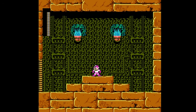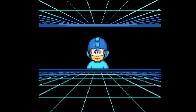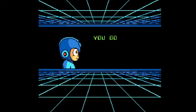Flash Stopper only works with Pharaoh Man — if you try it on any of the other bosses, it's not going to work. So use it for Pharaoh Man; it's going to stun him in place and then you can just open fire with the Mega Buster. And for beating him, we get the Pharaoh Shot, which is another charged weapon.